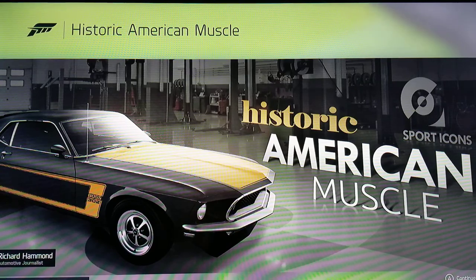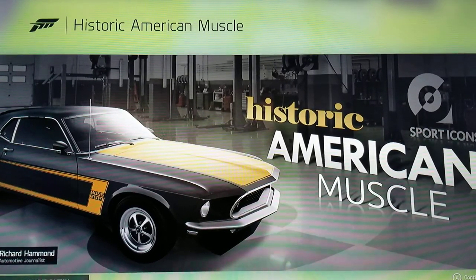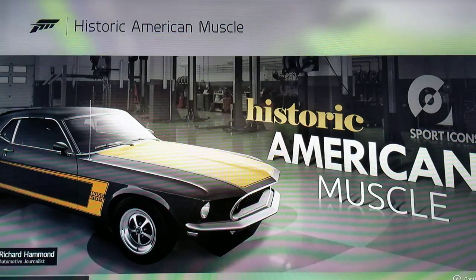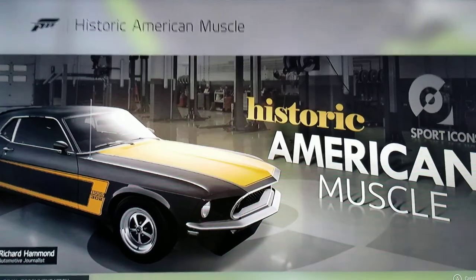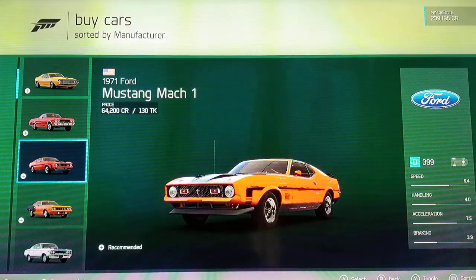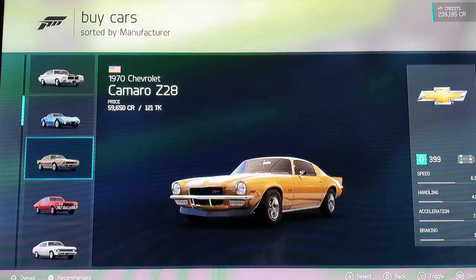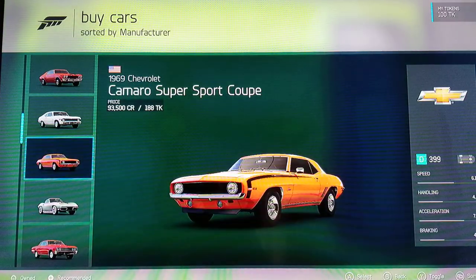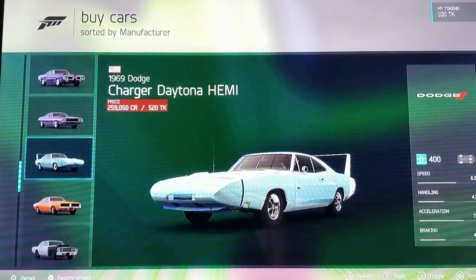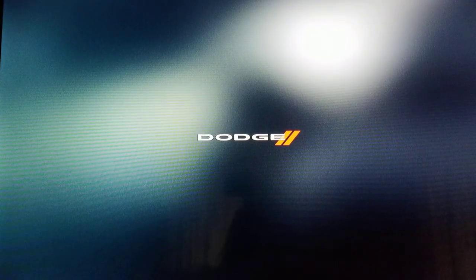That is a nice car. So in the Historical Muscle category there's the Mustang Mach 1, El Camino, Coda Machines, GSX, Corvette, Camaro, Chevelle — that's a nice one — Camaro Supersport. That's actually kind of nice.